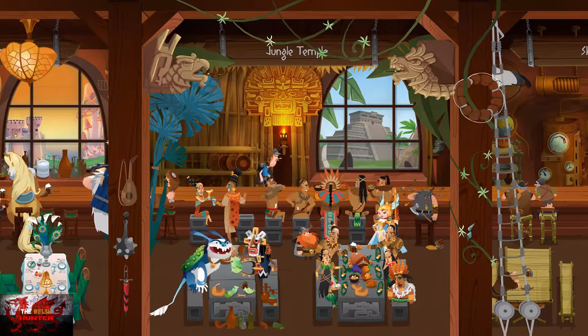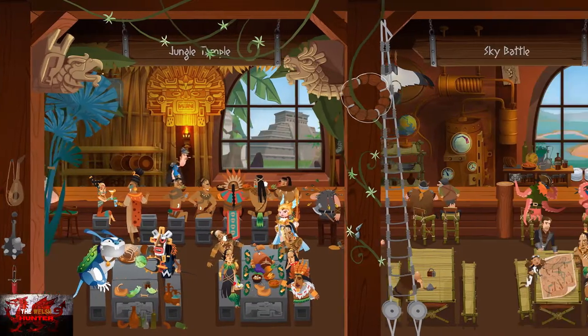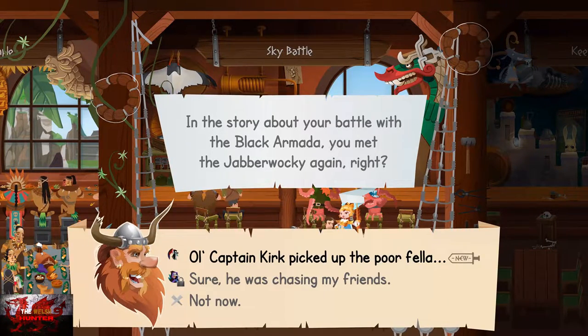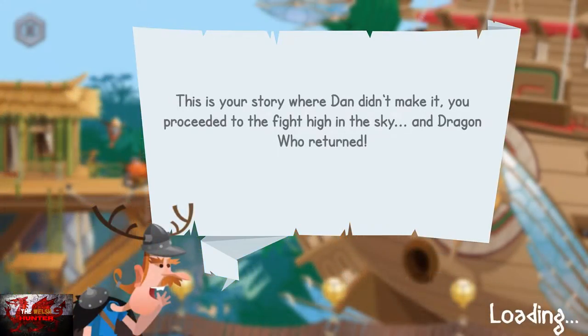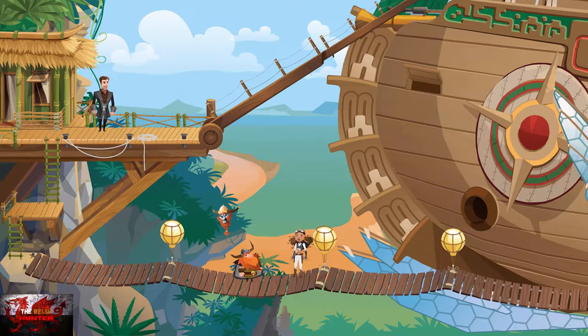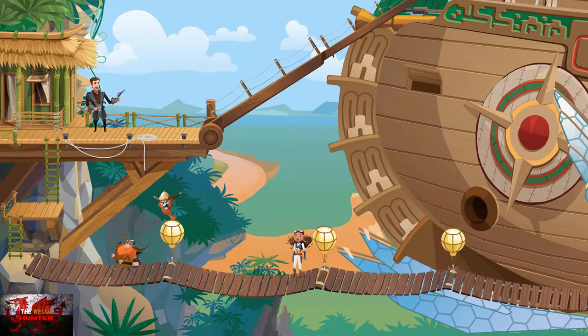Back in the tavern, head right for another story. Choose the top option 'Old Captain Kirk picked up the poor feller.' Now we are on to basically the longest section of the game — the Sky Battle. Head up the ladder, then the next ladder, then up to the ship.